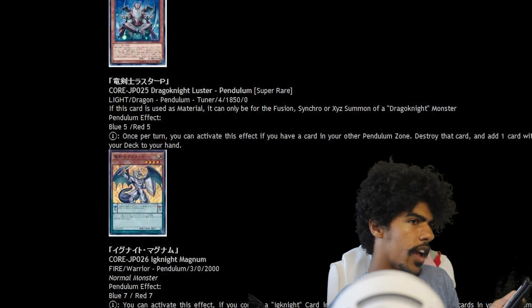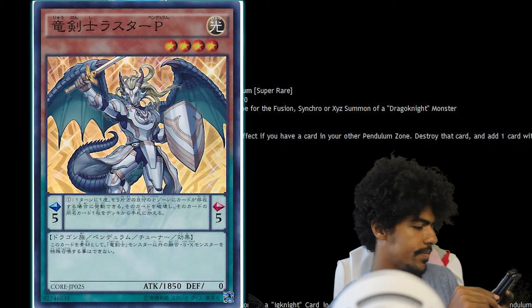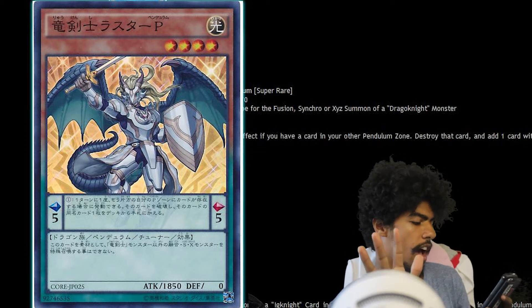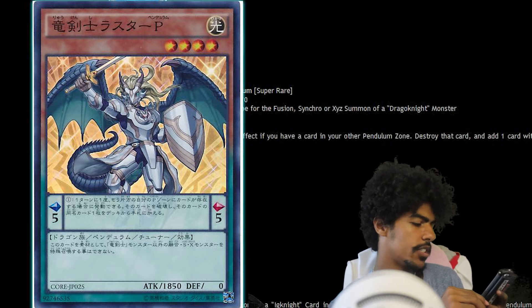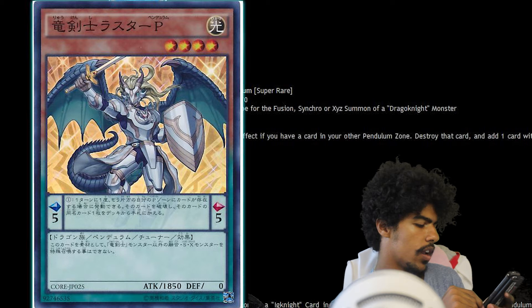Then we have Dragon Knight Luster Pendulum. It is a Light Dragon effect pendulum tuner monster with a pendulum scale of 5. It is Level 4 with 1850 attack and zero defense. Its pendulum effect: once per turn, if you have a card in your other pendulum zone, you destroy that card and if you do, add one card with the same name as the destroyed card from your deck to your hand. This card cannot be used for a fusion, synchro, or XYZ monster except a Dragon Knight. Interesting.